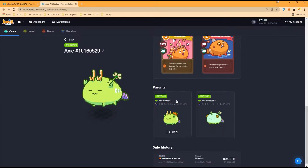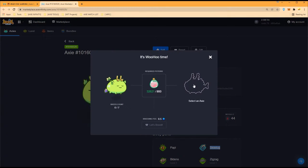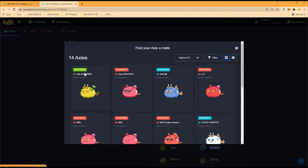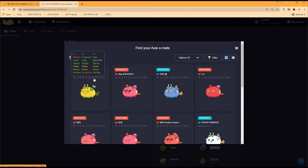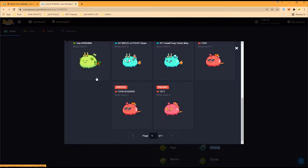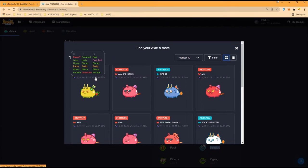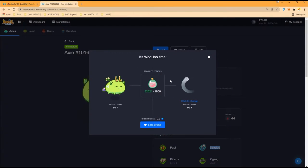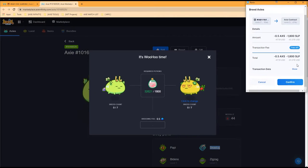We bought this plant at 0.34 ETH — a good steal. We have two plants on the back line and we're only going to breed them twice. We're not going to mix-breed them one each because that doesn't fare well for future breeding. This one has Gravel Ant on R1, and we also have this perfect printer — triple Zigzag, double Pokey, triple Biden's, triple Hot Butt. We'll start with 1,800 SLP and breed these two.